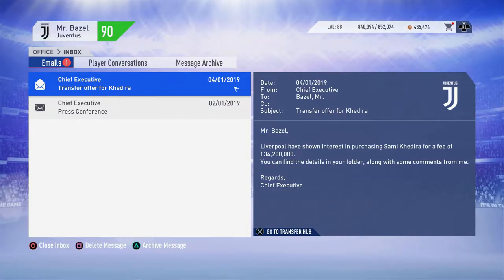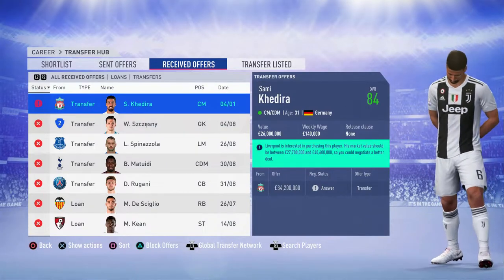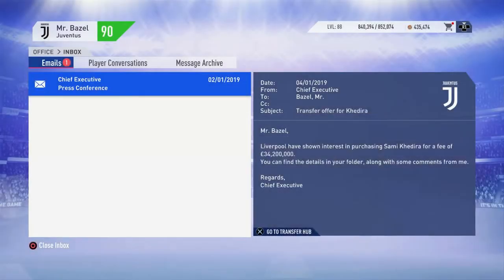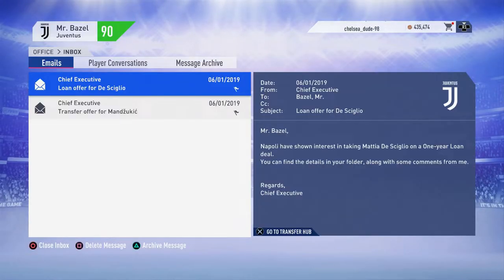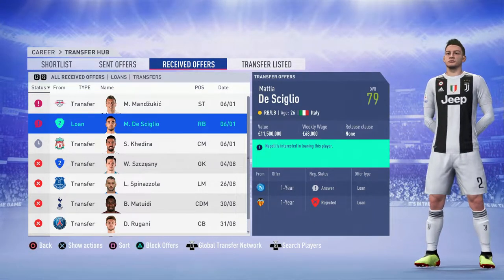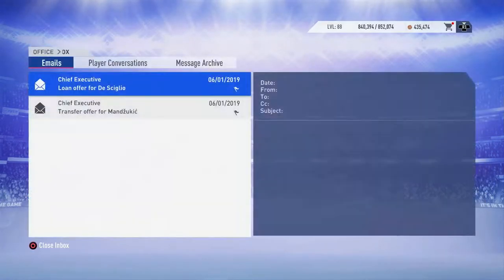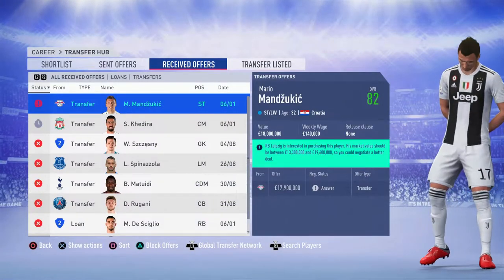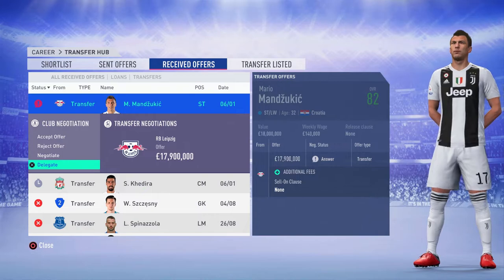Moving into the transfer window — Liverpool have offered 34 million for Khedira and yes, I accept it. He's 31 years old and that money goes straight into a better signing. There's a loan offer for Sandro which I reject — he's a decent player I actually use. There's also a 17.9 million offer from Leipzig for Mandzukic which I also reject — I don't want to sell one of my backup strikers.